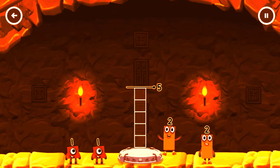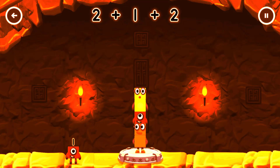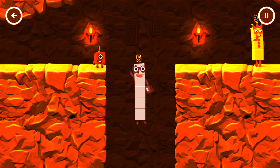Add number blocks to make 5. 2, 1, 2. Correct — 2 plus 1 plus 2 equals 5. Yes, you got it!